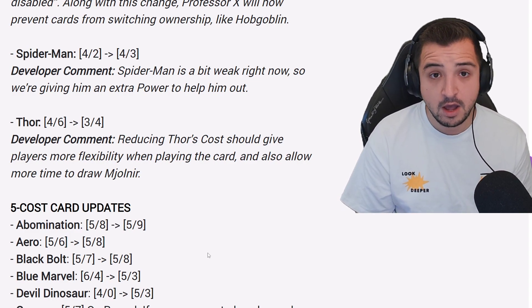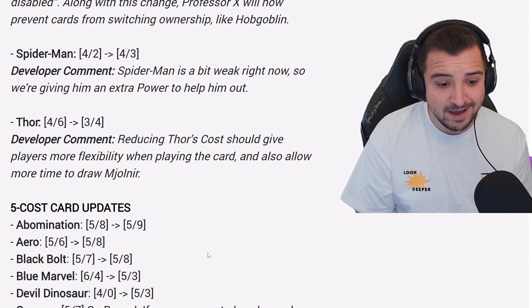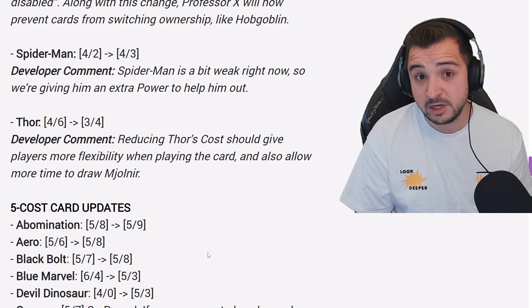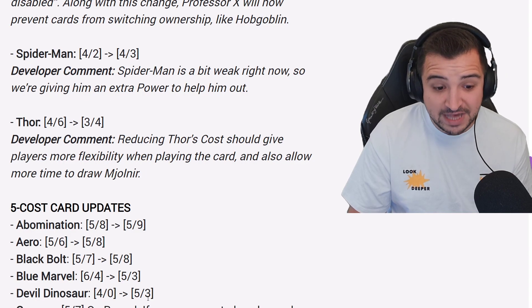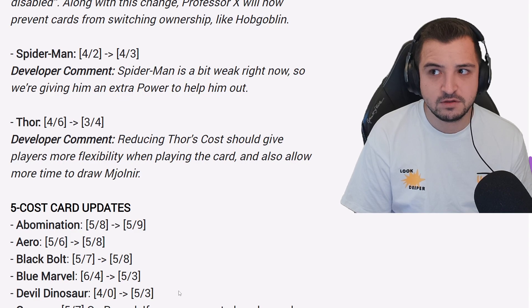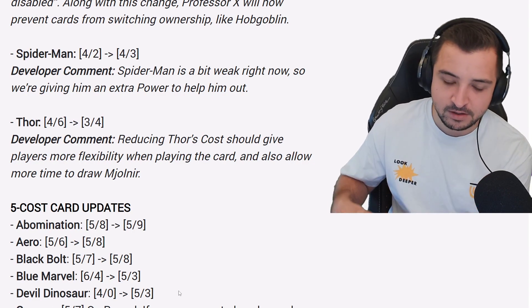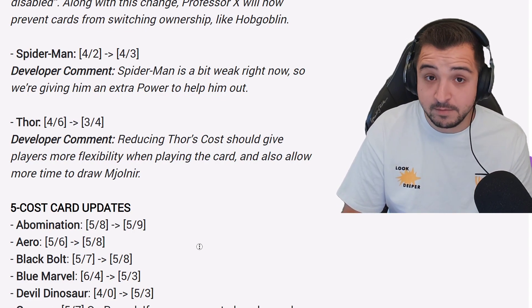Devil Dinosaur has also been changed. Importantly, it's no longer zero stats, so you won't play it in Mr. Negative decks — that's another indirect nerf to that deck. It's now five energy, but it got three more stats, so it's a buff overall, just not for Mr. Negative. Devil Dinosaur can now play for 17 stats. It makes more sense as a five-drop; Moongirl is also a four-drop, so the curve makes more sense. You play Collector, then something at three, then Moongirl, then Dino, then Dino again. It's definitely a buff and it's enough for Mr. Negative decks.